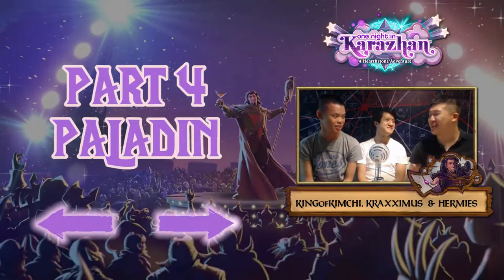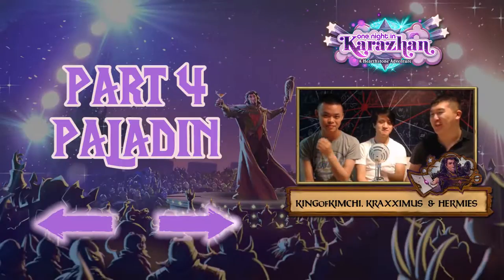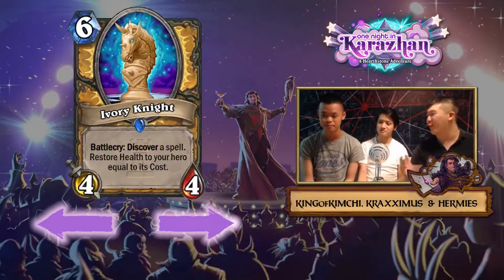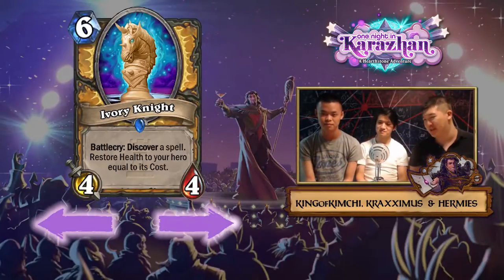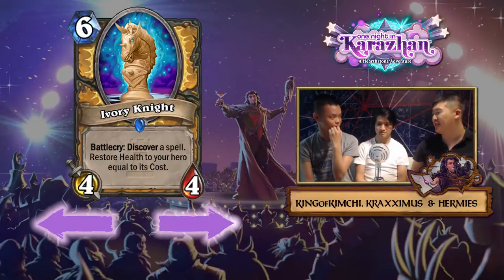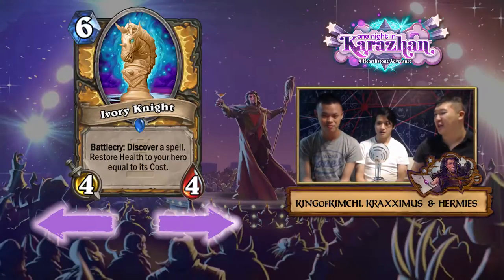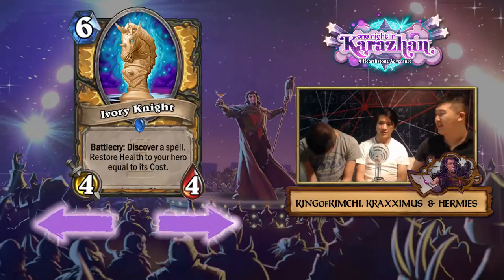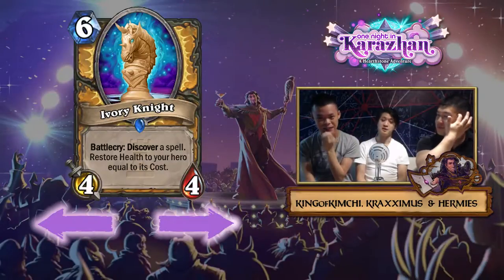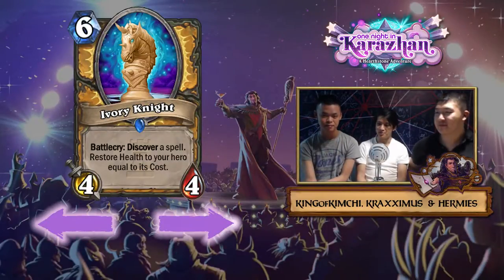We're going to the Paladin cards. The first card we're reviewing is the six-mana 4/4 Ivory Knight. It discovers a spell, and it restores health to your hero equal to whatever the spell's mana cost is. I thought this card was pretty good because it provides utility and flexibility. Stat-wise it's pretty bad, but discovering a spell is good.